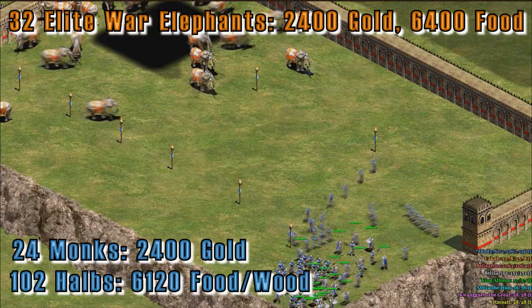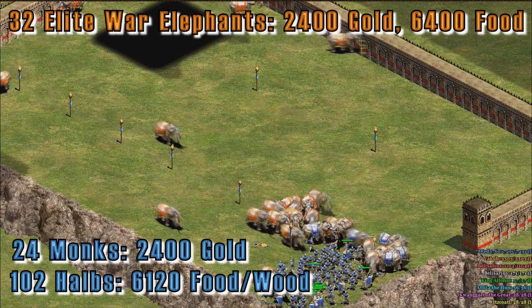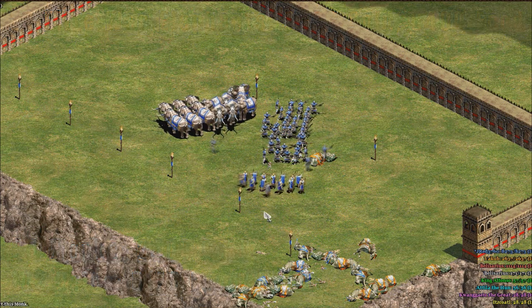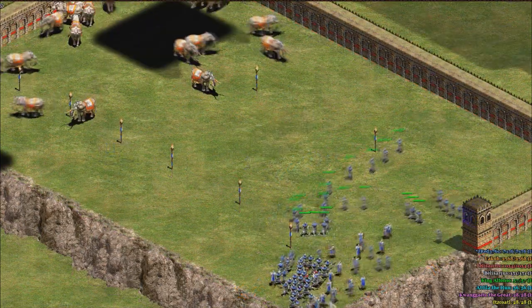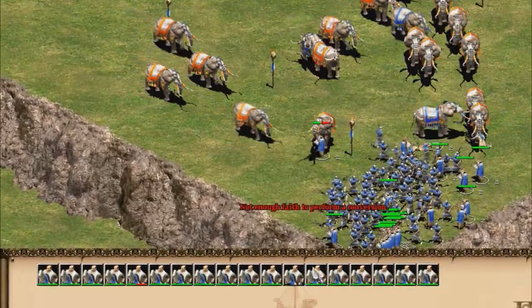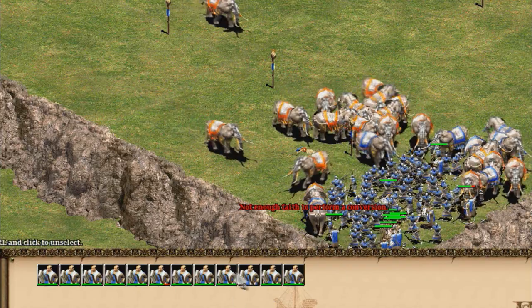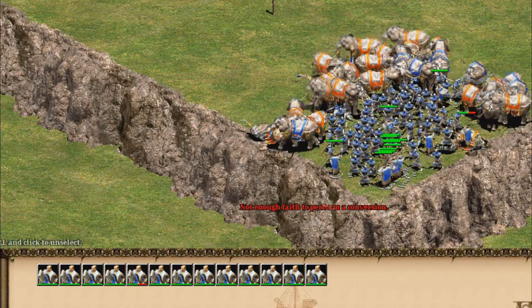I did the same test again, except I microed the units to put the monks and the halberdiers in a corner, and I put the halberdiers on stand ground, so as to allow for as many conversions as possible, and the results were still pretty much the same. In order to explain how I accomplished this, you need to look at how I converted the units. What I did was I double-clicked the monks to select them all, and then while pressing and holding control, I would select one monk to deselect that monk. I do this as quickly as I can, and what this results in is a situation where as few monks convert as few units as possible, thereby being as efficient as possible.